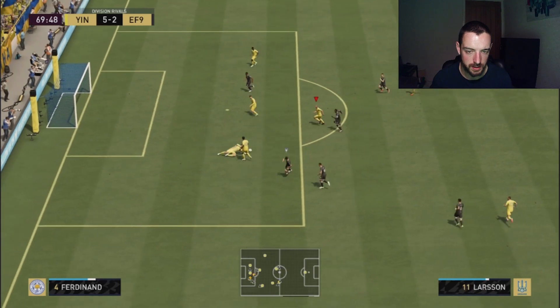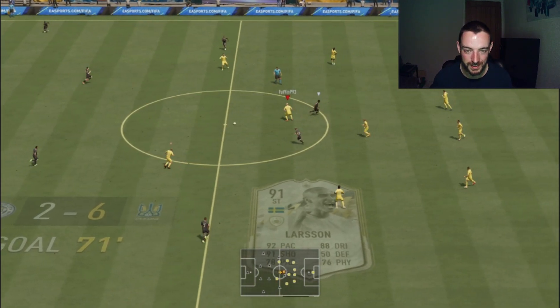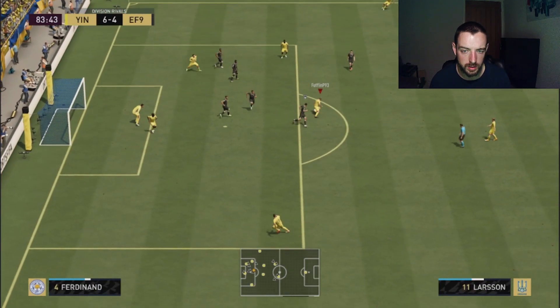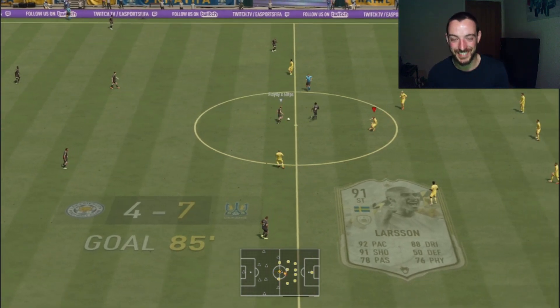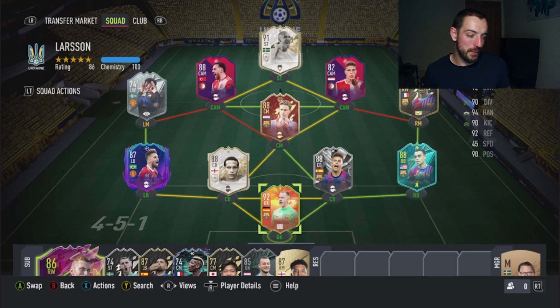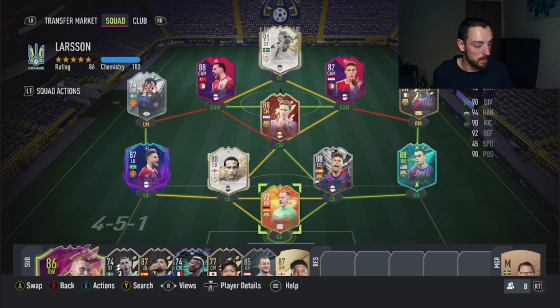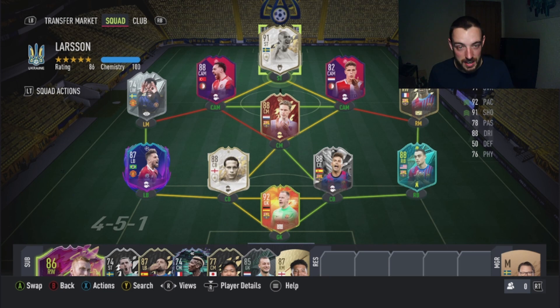Nice pass. He's blocked it — he had to score, and he does. So lucky there, but this card is unreal, guys. The card's not fair, man, it's so good. I think that's what they call the Team Player trait — you know how the ball bounced through for him there? Go on, Larsson. Chip! He's got it all. This is the first review I've actually won all games.